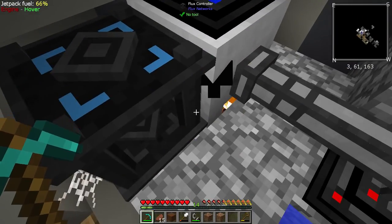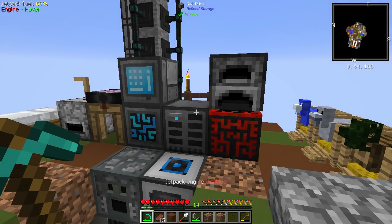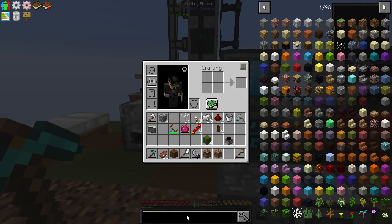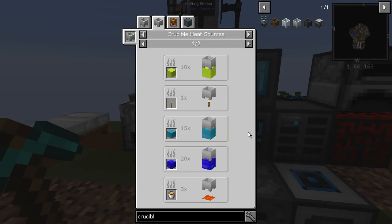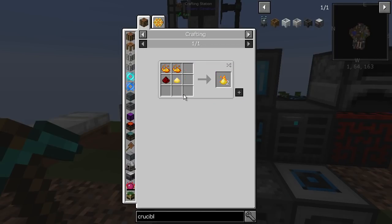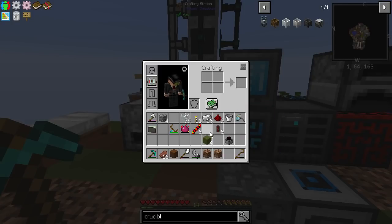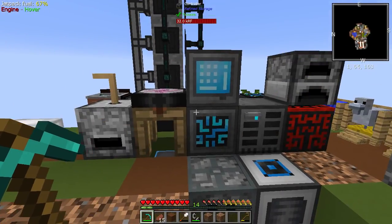We can make all of this better. If we look at the crucible heat sources, there's the aluren block, and cyanide and plutonium seem to be the quickest at 20. But look — blazing pyrotheum! What is that? Well, we need to make pyrotheum dust and then smelt it to get blazing pyrotheum. Pyrotheum dust is just blaze powder, sulfur, and redstone. I actually have some sulfur — I needed it for the jetpack, and I made a pulverizer. If you smelt netherrack into gravel there's about a 15% chance of getting sulfur, which is exactly what I did.